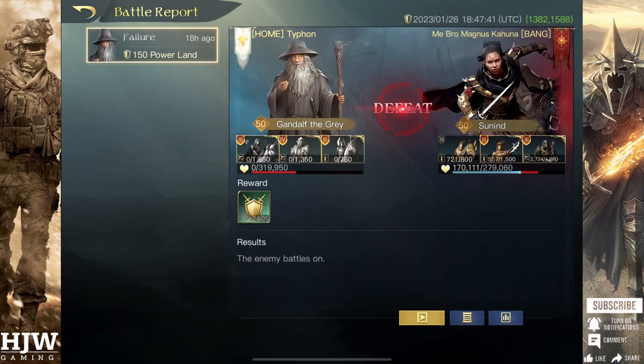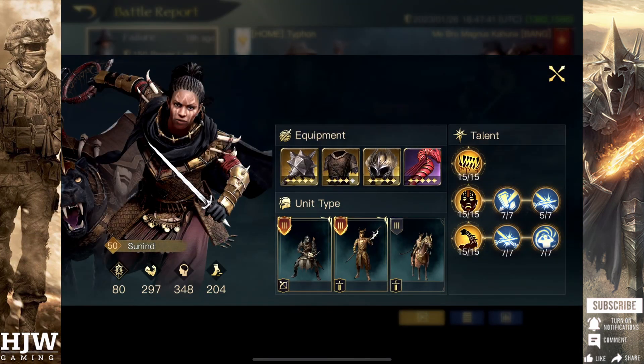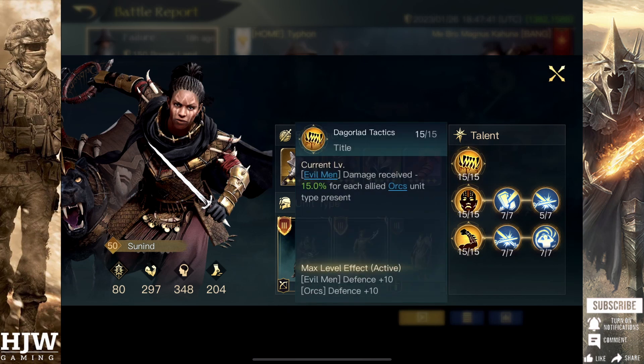First up I'm going to take a look at this very strong Sunind build you can see on screen and run through the skills explaining exactly what makes her such a powerful commander. First up we have 15 points in Dagolad Tactics, which reduces the damage received by your Evil Men by 15% for each allied Orc unit present. With 15 points allocated, you also get bonus 10 defense to both your Orcs and your Evil Men, massively improving the survivability of Sunind's army.